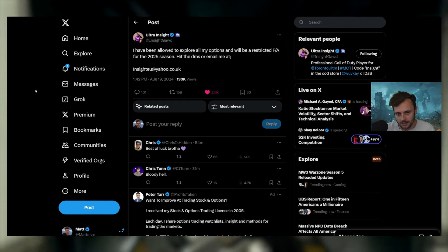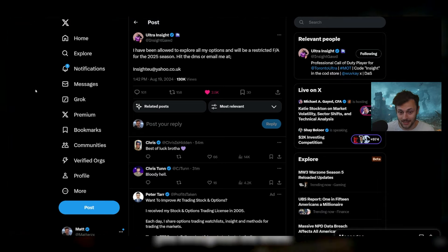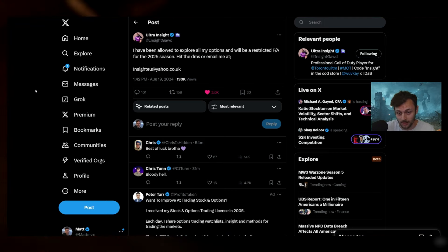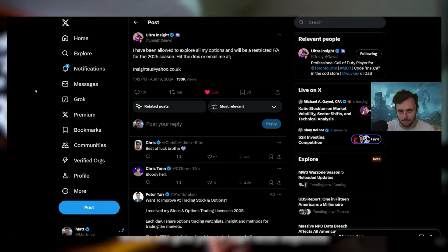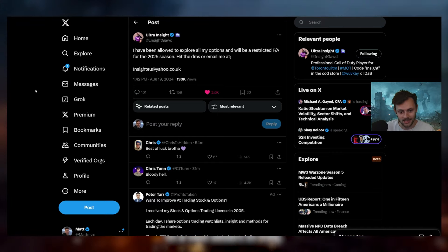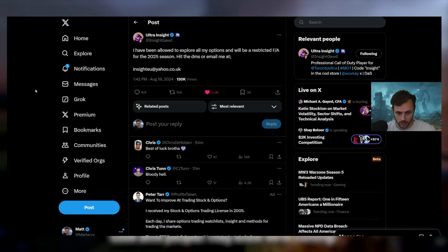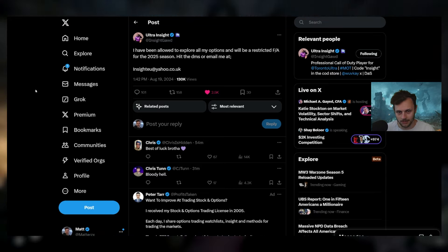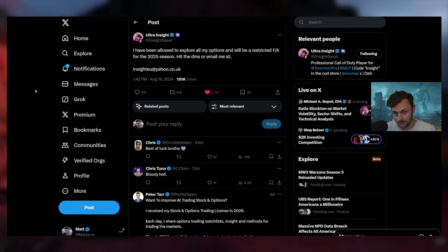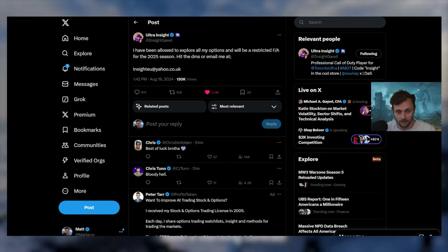Quick CDL update: Insight being a free agent from Toronto Ultra is crazy news. He's been on that team since around 2020. He got second at Champs in Cold War and reached the finals in MW2 last year. The Insight-Kleenex duo might be done unless Kleenex also leaves. Toronto and New York are shaking up, while OpTic and FaZe look locked in for next year after winning Champs and EWC respectively.